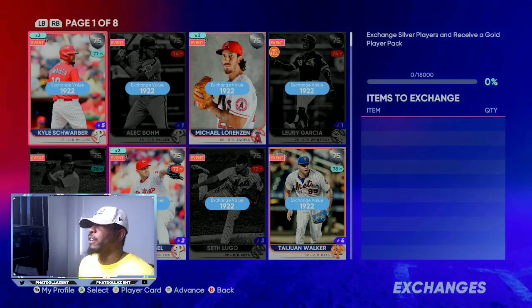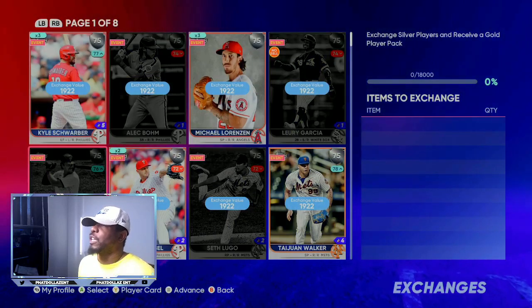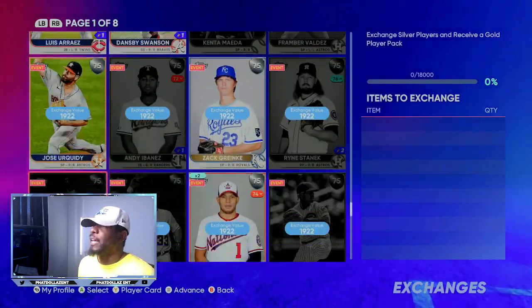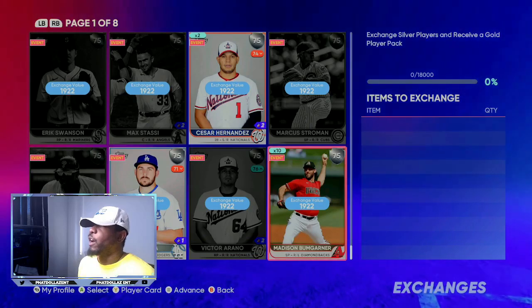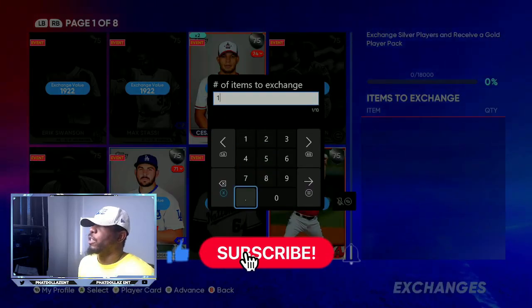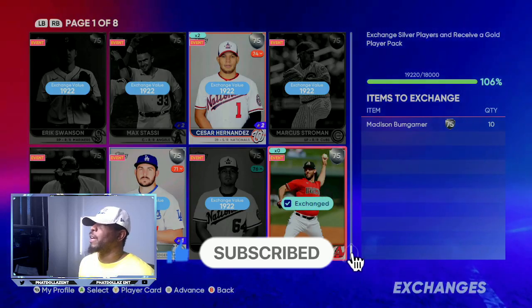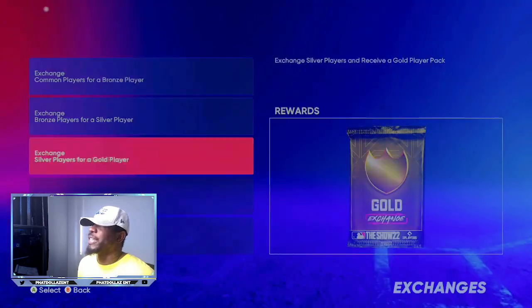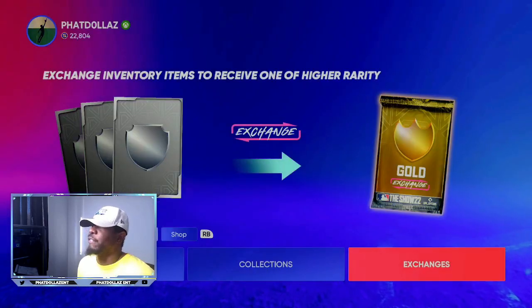So you're going to exchange your silver players. For this video, we're going to grab somebody that we already have a lot of. We have 10 of these Maddensons — we're going to do 10, put them in. That puts us at 19,000 on the right side, over the 18,000 threshold. Put them in, exchange them — or you can do it with the 76s. Now you've given yourself a gold pack.